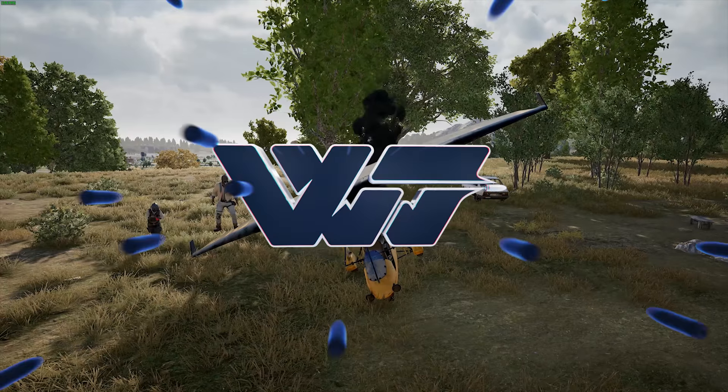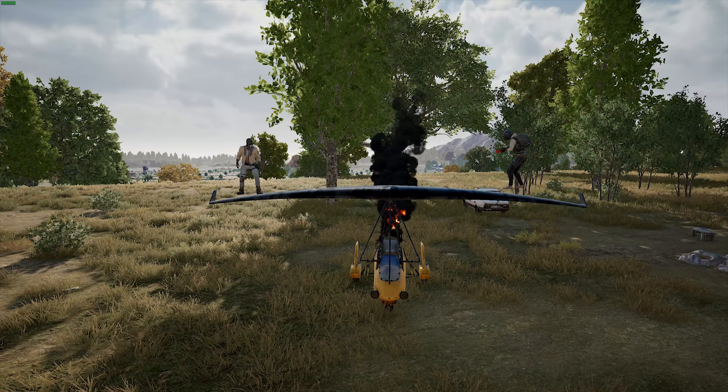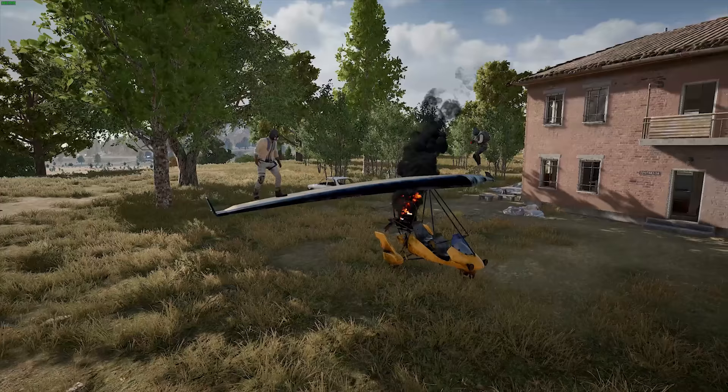Welcome guys! Gliders in PUBG are wonderful vehicles that can be used to get kills from the sky or elegantly transport you around the map. But that's obvious. What about the things that aren't obvious? Such as, can you get hit by the red zone while flying? Or how about landing on an airdrop? This video will cover some of those crazy situations.